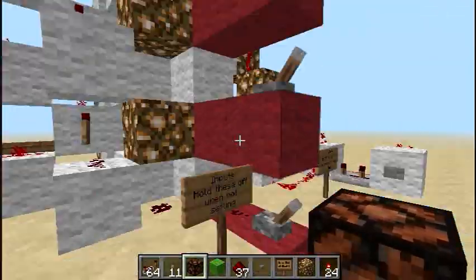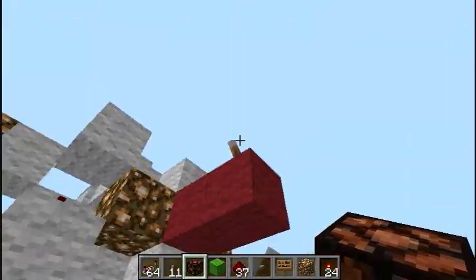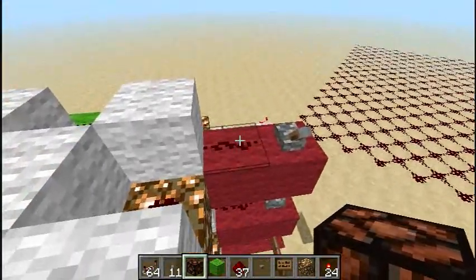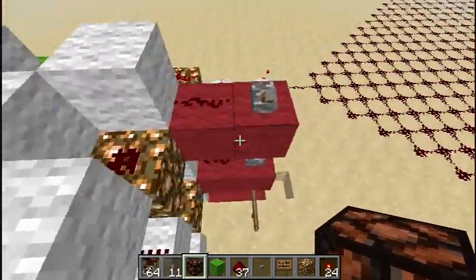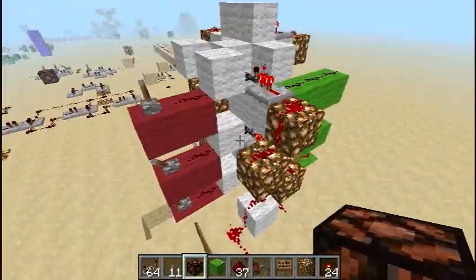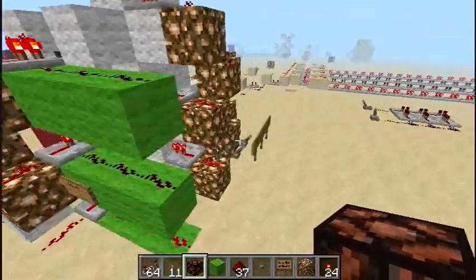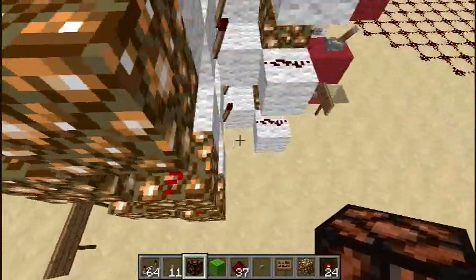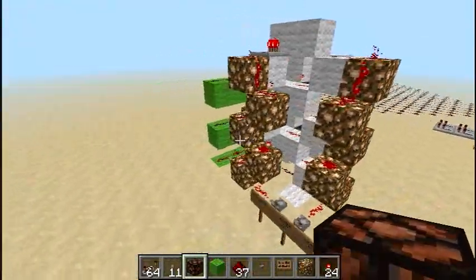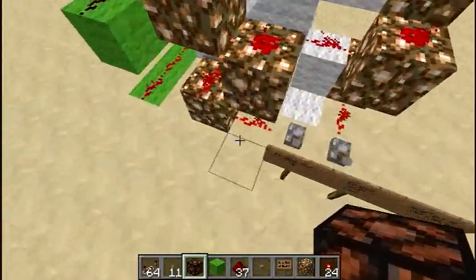I didn't put any input protection on here, so when you're shifting, you have to have these all off. That could simply be done with an AND gate — maybe a piston AND gate if you want. You'd want to put an AND gate on here to lock those out when you're shifting, or even some fancier mechanism, wherever that button's pressed, to lock them out. I left that part up to you — this is the main component.